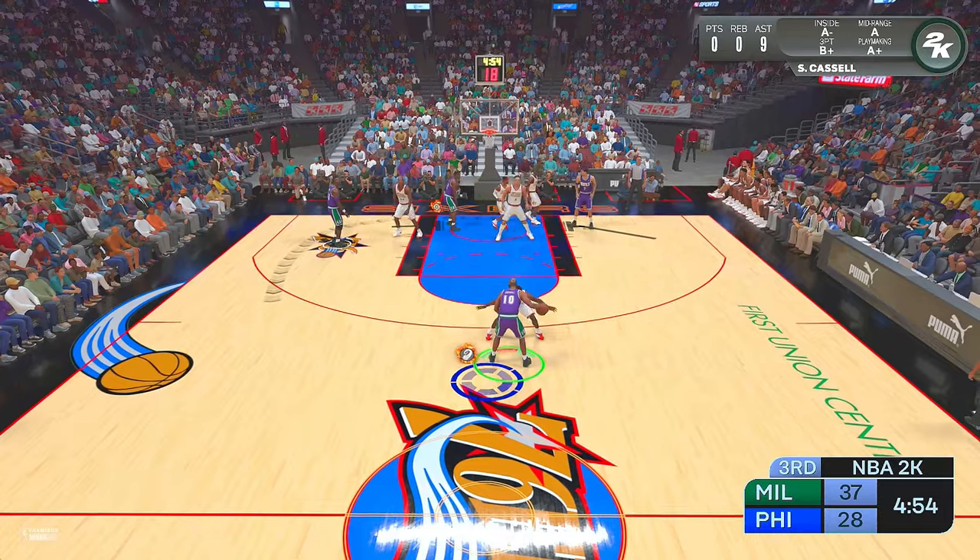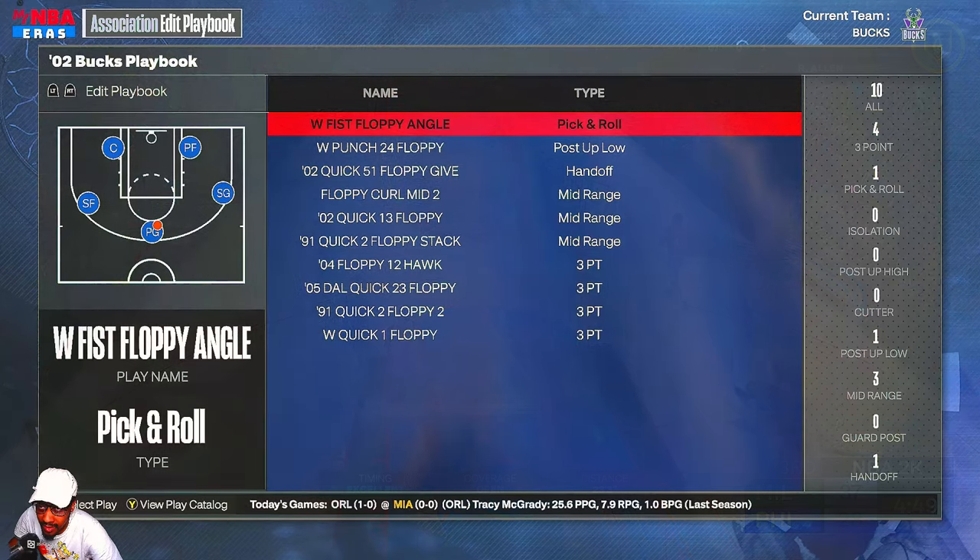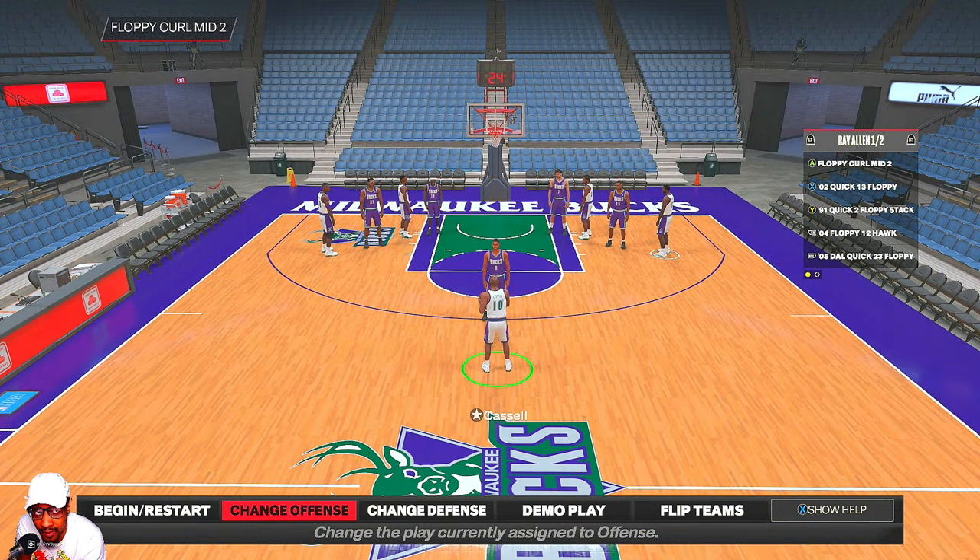Each team throws in their own little wrinkles and each generation finds ways to switch it up and make it more efficient. Now I'm gonna get into the plays I chose and the setup. These are the plays — you can see the play types on the right, so if you're looking for them it'll be under those play types. There are over 60 floppy plays in the game, so I narrowed it down to 10 that I like the most.